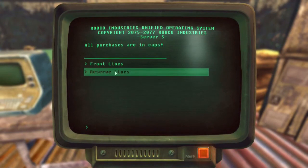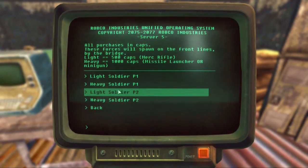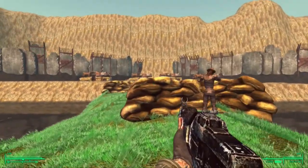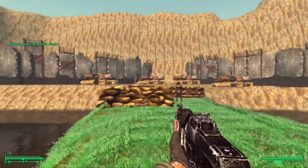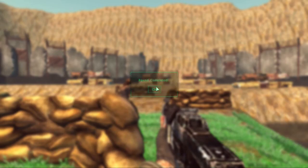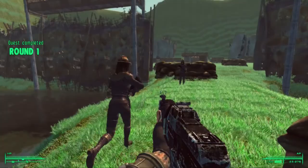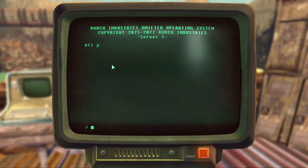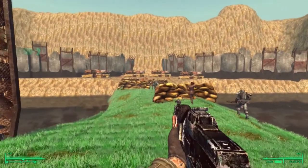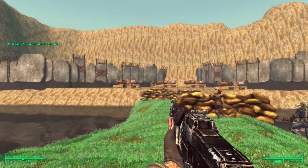So what can we buy? First of all we can buy ourselves some soldiers. 500 caps for the light soldiers, which are very useful at taking down zombies and ghouls in the early rounds. If you're feeling more financially solvent you can buy heavy soldiers — I think these are 1,000 caps each. You can choose whether to put these soldiers on the front lines or the rear lines, and once you've got the lights and heavies the ghouls are going to find it very hard to get through.